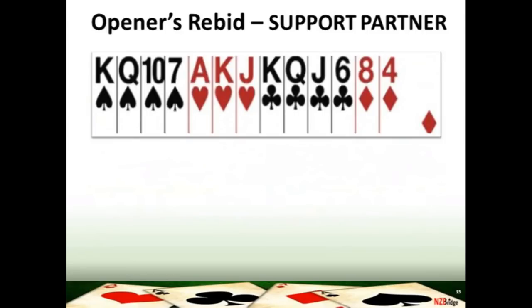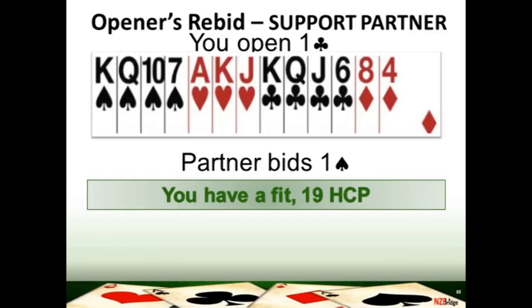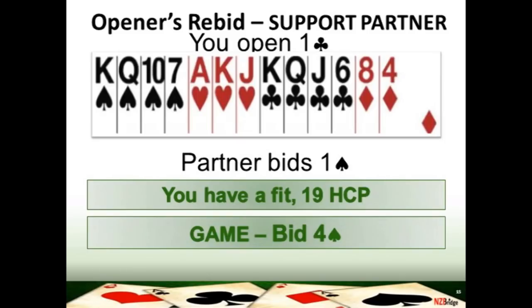On this hand, you've opened the bidding one club. You've got 19 high card points — a very strong hand — and you know the moment your partner squeaks, you're going to go to game. You've opened one club because you've got two four-card suits. Remember the rule with four-card suits: bottoms up. So you bid your bottom or lowest-ranked suit first. Your partner has responded one spade. You know you're going to game, and you've just found a fit in a major — your partner has four spades and you have four spades too. So your bid here is to jump straight to the game level: four spades.